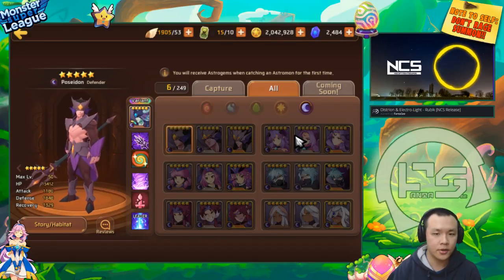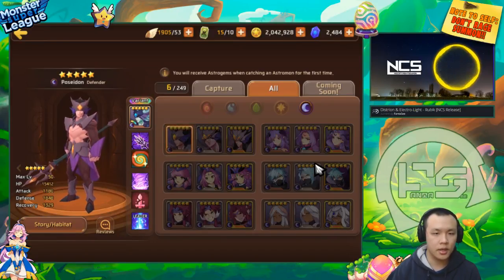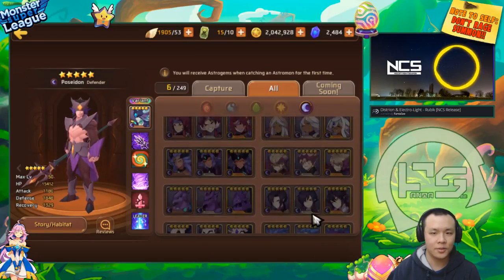And then on their second turn, they might one-shot one of your other monsters. And then it kind of makes it either 4v3, or if you're lucky enough to kill one of their units with three of your units, they can still kill one of your units — which basically makes the fight 3v3 or 4v3 in their favor. This makes full dark attack teams extremely strong.